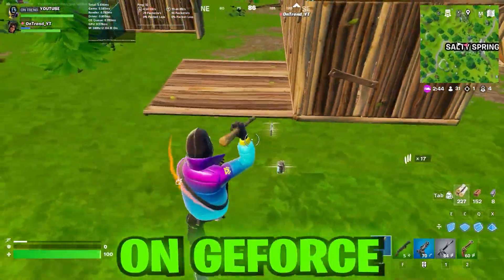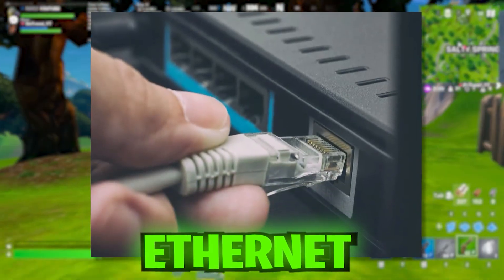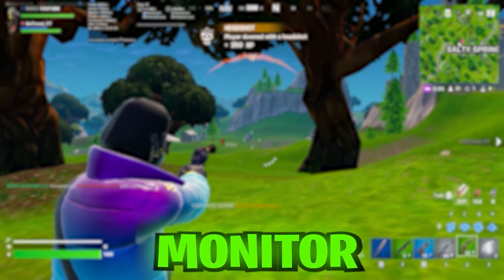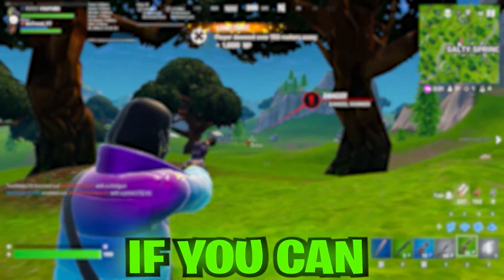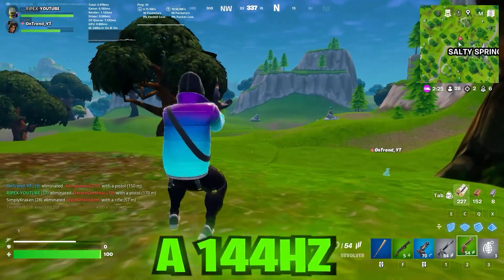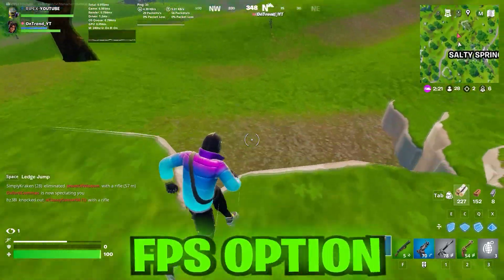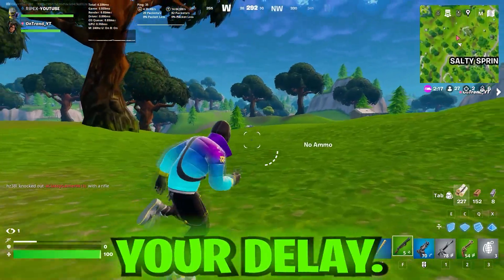If you want to play competitively on GeForce Now and reduce your delay, I would recommend getting an Ethernet cable as well as a 240Hz monitor. Since the ultimate version provides a 240fps option, if you can get a 240Hz monitor I would really recommend that. But if you can only afford a 144Hz monitor, I would also recommend that, since there's a 120fps option on the ultimate version which would also help reduce your delay.